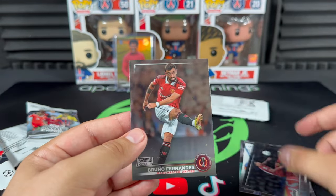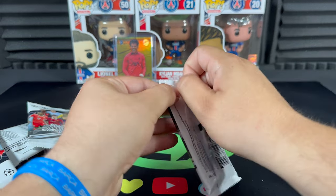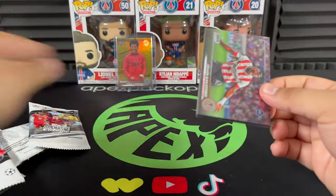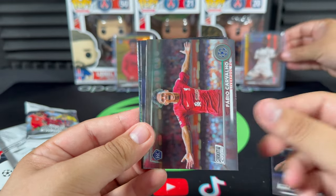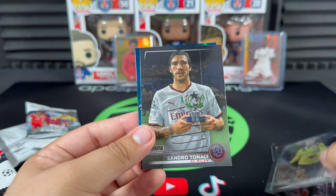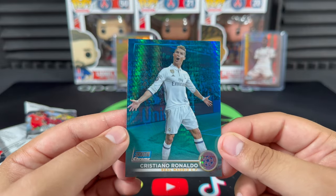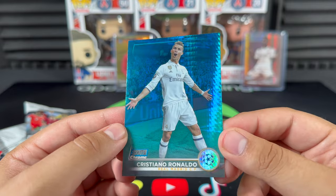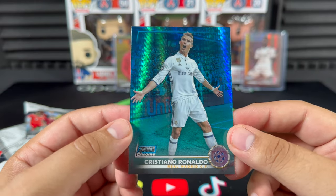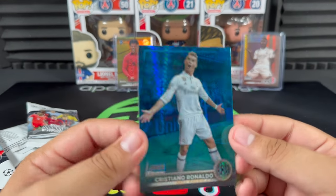An out-of-75 and an out-of-50 — what more can you ask for? Two great mega boxes right there, absolutely amazing, and we've got two more to go. Johan Bakayoko, Rico Lewis, Fabio Carvalho, Gioreno, Sandro Tonali — and the last card, let's go Frank! Oh my goodness, Mr. Champions League himself — the goat, Cristiano Ronaldo! Let's go ladies and gentlemen, what a great way to end mega box number two.